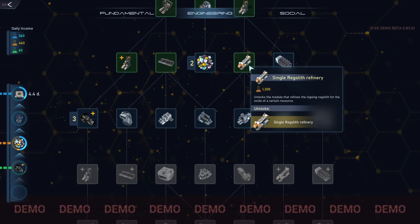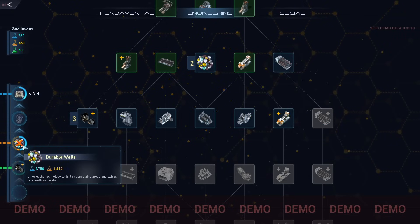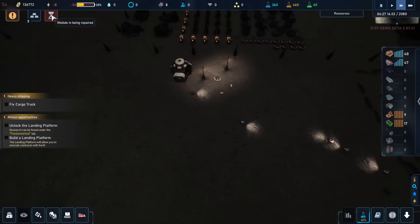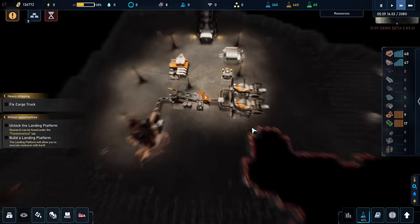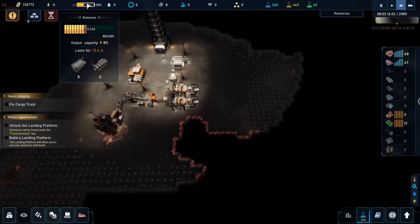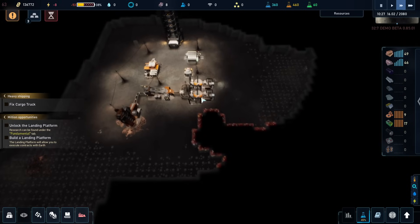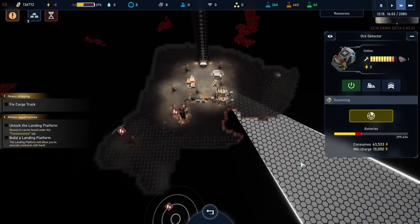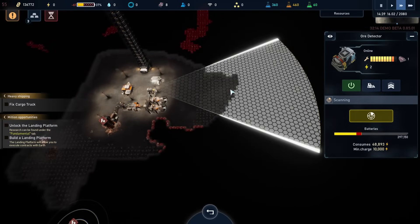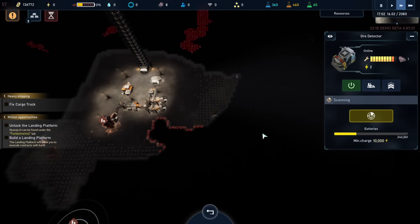The module is being repaired — great. In here we really want to scan for more stuff. We are 12 days away. I don't think I dare use too many more of this part. I really want to — maybe this one. Come on, give me some silicone. No. So now the truck is almost repaired, and then we can start sending it out to collect some materials from out on the map.